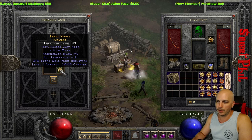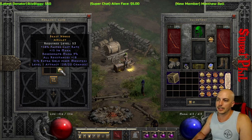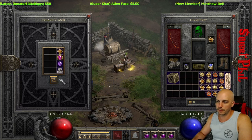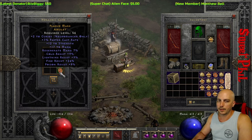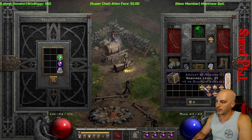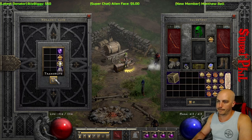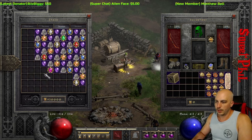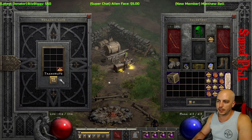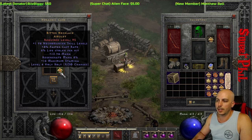18 faster cast rate, 18 all res — come on, gotta get those sorceress skills on that one. Due to curses — nope. Just a one to necro at the end here. You get so used to seeing bad stuff that you get a little disheartened. Level 95 on an amulet — that's no good. Don't want to see that dreaded good amulet with a super high level requirement.